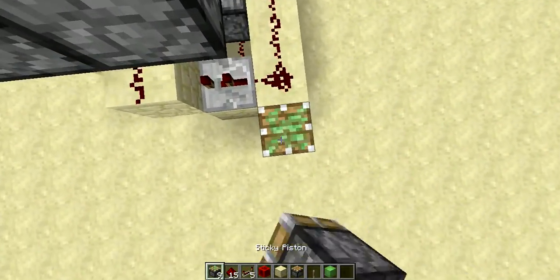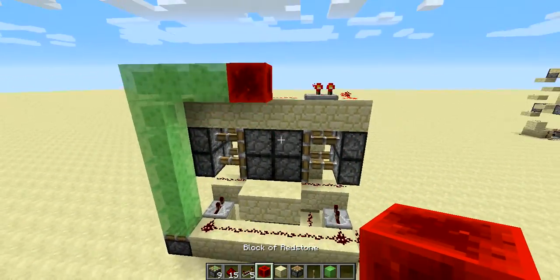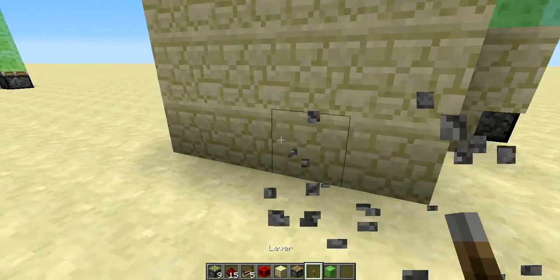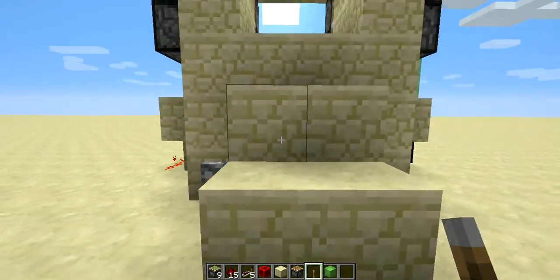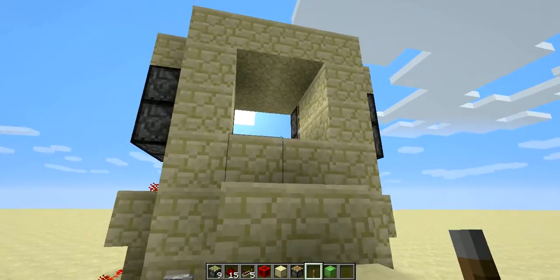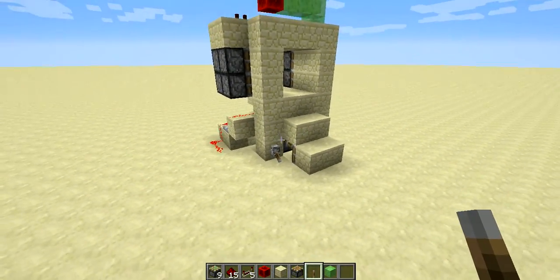Now wire these two things up — I'm going to use a sticky piston with a lot of slime blocks and I think it will work. When I flip the lever it's going to open, and I have auto jump enabled so I can jump up by walking forward, which is another feature of 1.10. I think that's all for this tutorial and I hope you guys enjoyed it.